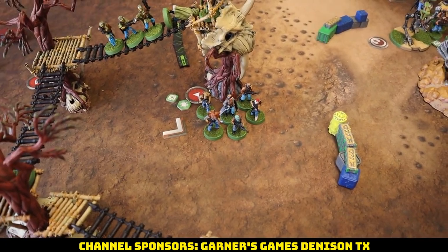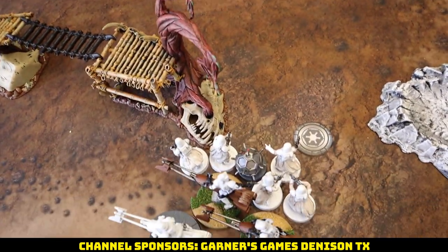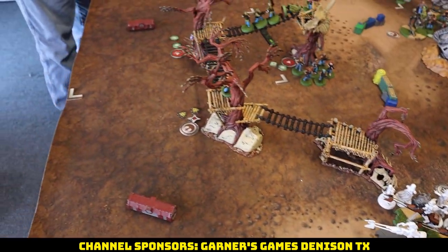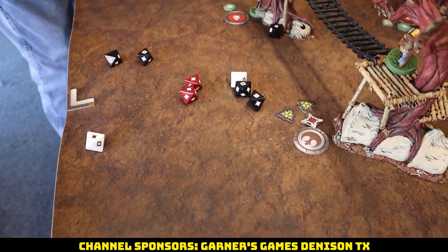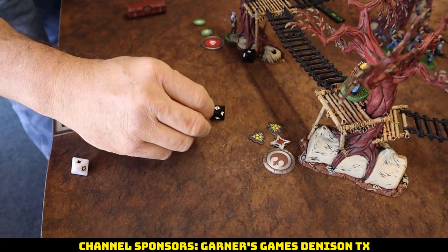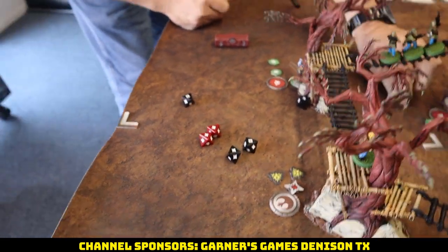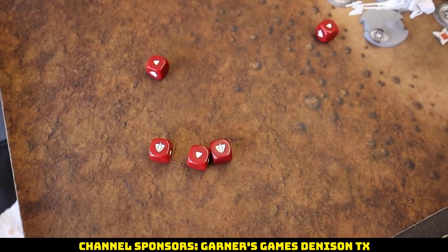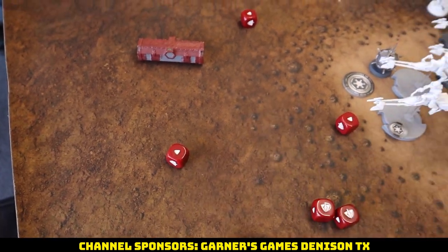Rebel Troopers move up, popping their specialist to give themselves a surge token. They're just within range to shoot the Snowtrooper squad, which has light cover from the tree. There's the surge, no aim. Converting the surge to hit — pretty good. We pull out six defense dice with no surge, fell two and saved four.